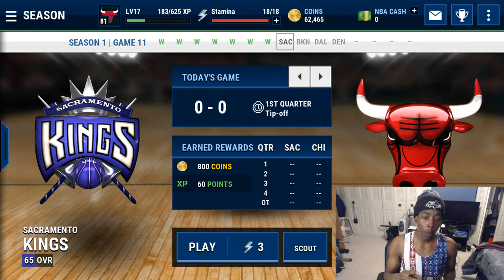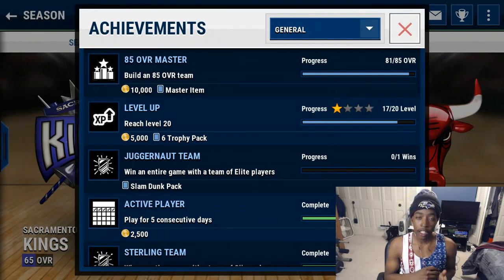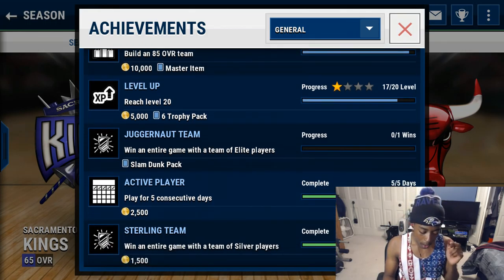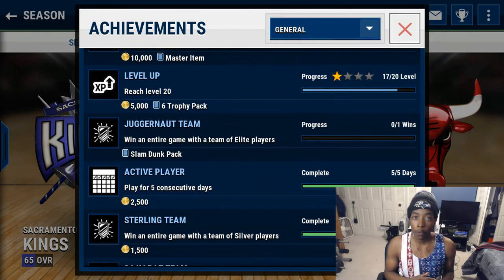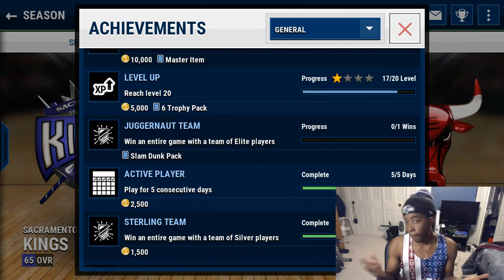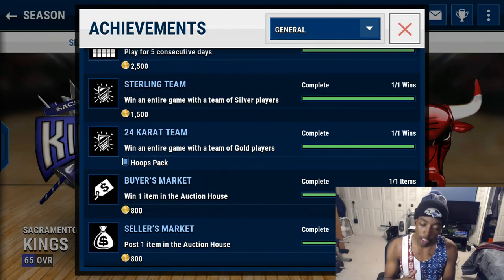The second thing you want to do is hit the trophy at the very top of the screen. What you're now seeing is the achievements for NBA Live Mobile. Under general, these are my achievements that I can earn to get more coins. An 85 overall team will give me 10,000 coins and a master item. That master item goes towards the 95 Russell Westbrook I showed in the last video. Level up to reach level 25 gives 5,000 coins and a six trophy pack — I can sell all those trophies and make some profit. Play for five consecutive days gets 2,500 coins. I've already done that.